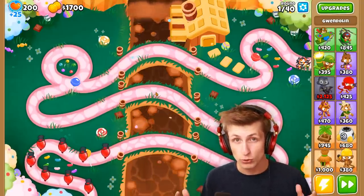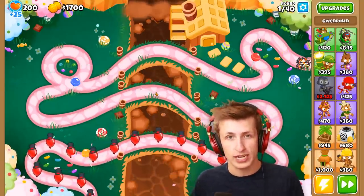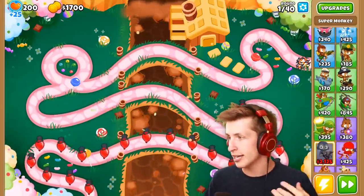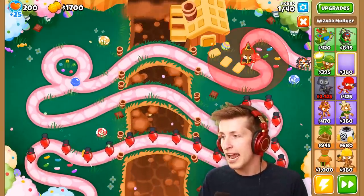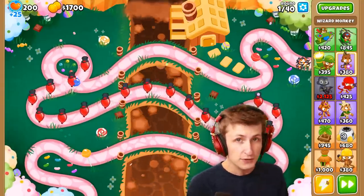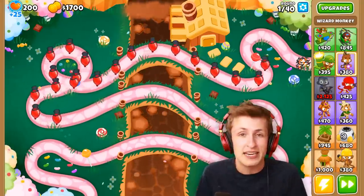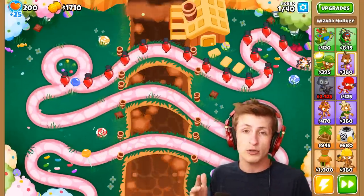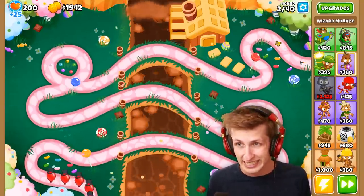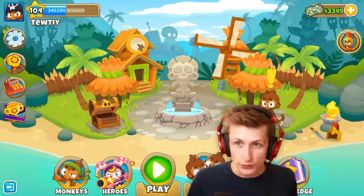One of the most newbie things I see in Balloons is people trying to save up to instantly buy a super powerful tower like the super monkey. They avoid putting down any small towers — like a dart shooter, ninja monkey, or monkey money — and save all their money for the most expensive tower in the game, thinking it's obviously the best. That strategy obviously isn't going to work because you need to build up some defense so you don't lose instantly.